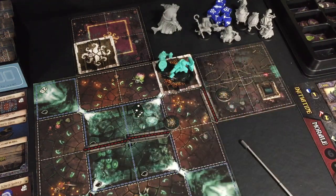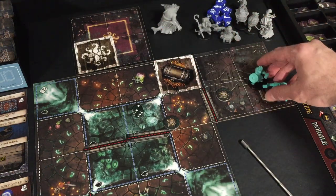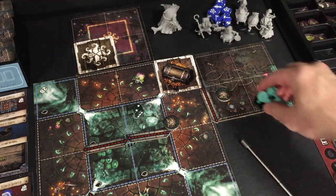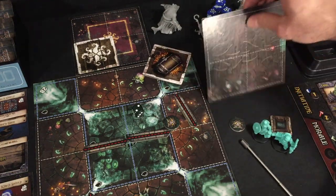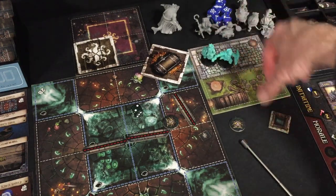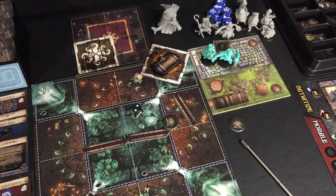We can roam around — there's nothing really to do. So we just move over here and interact with this ladder, open up the hatch door, and climb up. When we climb up we're going to actually be above ground on this tile here. I will set up the rest of the map in part four and we will continue with this adventure.